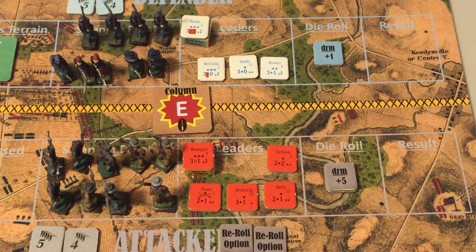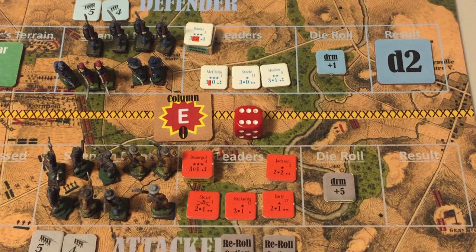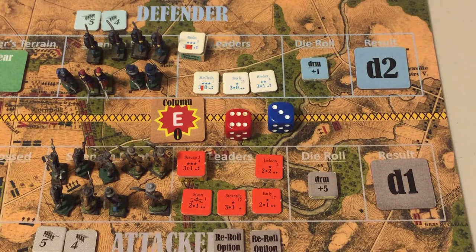Rolling 1d6 for the Confederates: result is a 6, modified to 11 — the Union force suffers demoralization and two strength point losses. Rolling for the Union: result is a 3, modified to 4 — one strength point loss and demoralization on the rebel force. The rebels have two re-roll options and use one to re-roll the Union result. Re-rolling gives a 3, modified to 4 again — demoralization and one point of loss. With one re-roll remaining, the Confederates decide not to risk a worse result.